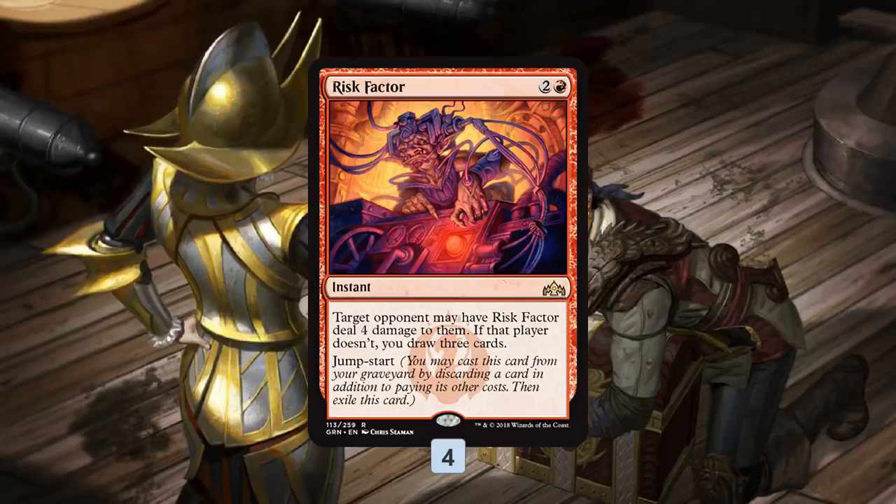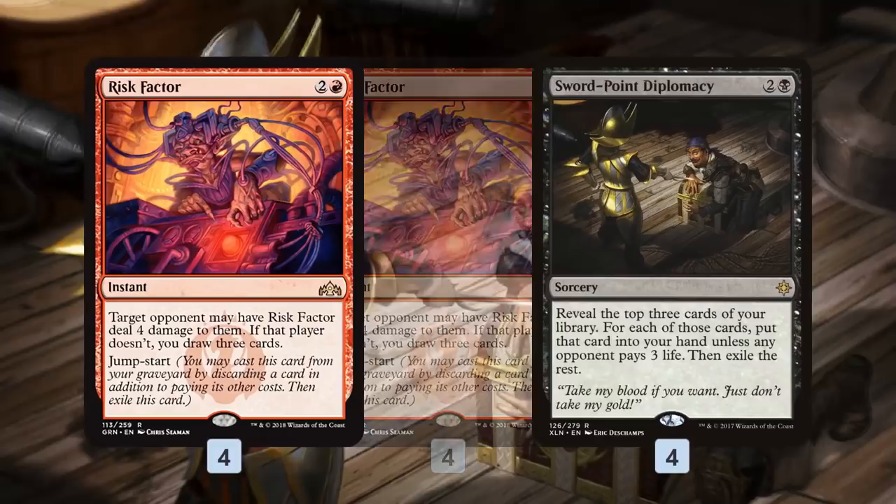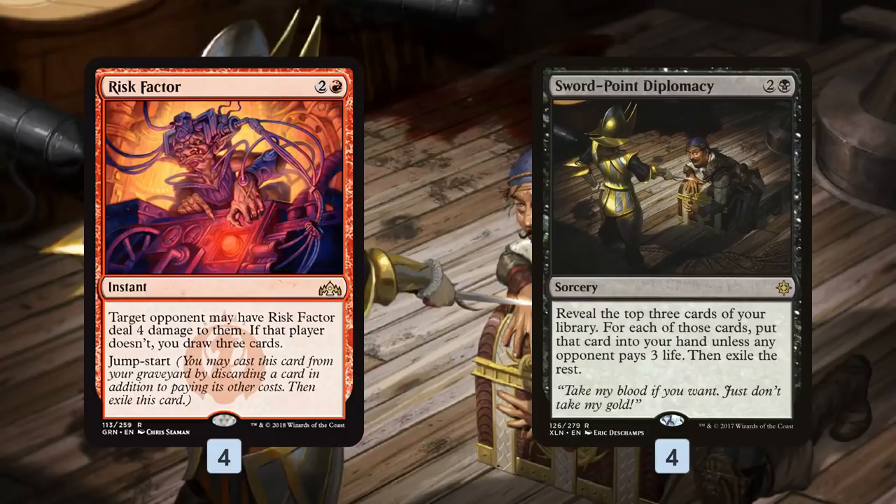If you've been following the various videos in the series, we've kind of had this weird relationship with Risk Factor. At first we dismissed it, then we thought maybe it could work in certain decks, then we played the Wizard deck and it wasn't very good. Well, this deck might finally be the deck that makes Risk Factor work — and the problem with Risk Factor wasn't that it was a Punisher card, but that we weren't playing enough Punisher cards.